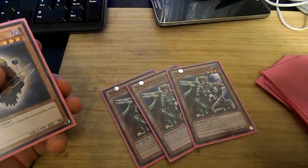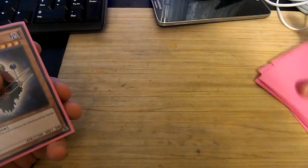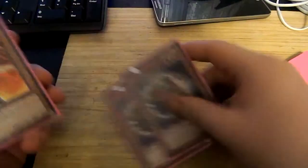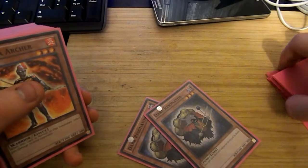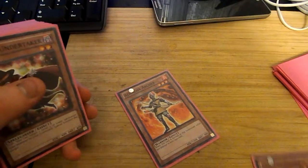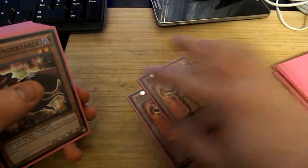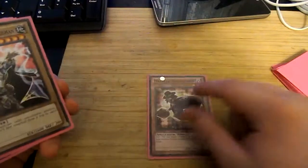Three Marauding Captains — you can get a special summon when he's normal summoned, and get your threes, or your Gagagas out there. Two Resonators for my Tuners — can't be destroyed by battle, level three. Two Archers — level threes that do 500 damage to your opponent directly.